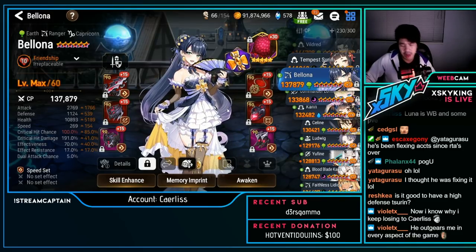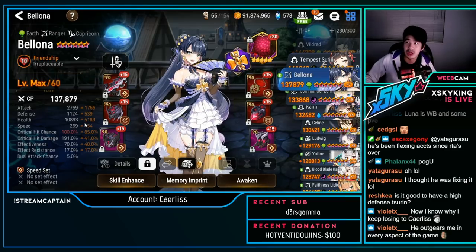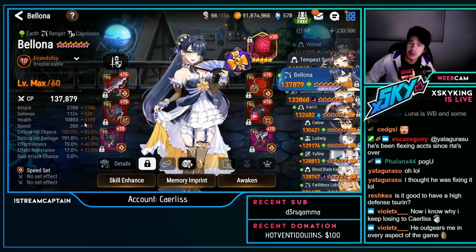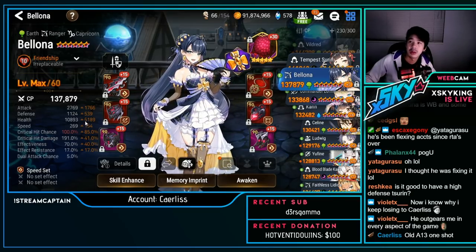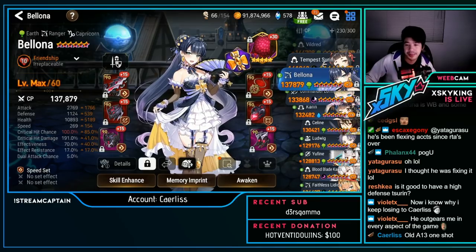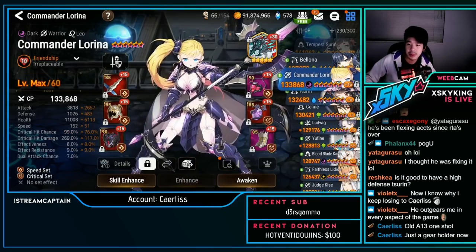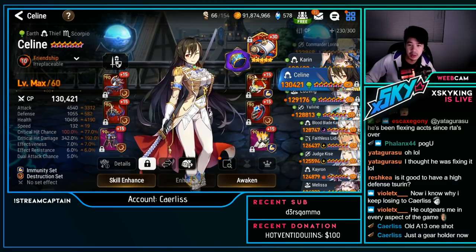Balona — really fast, probably for A13 one-shot or PvP possibly, but confirmed for old A13 one-shot, so I won't go too deep into this. Lorena and Karen — skipping those, they're Wyvern PvE units.